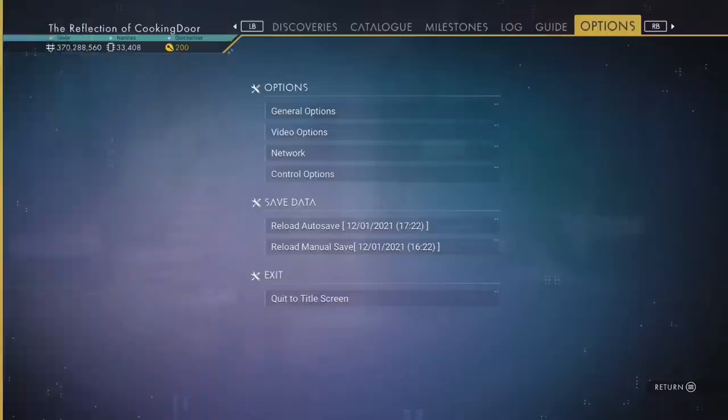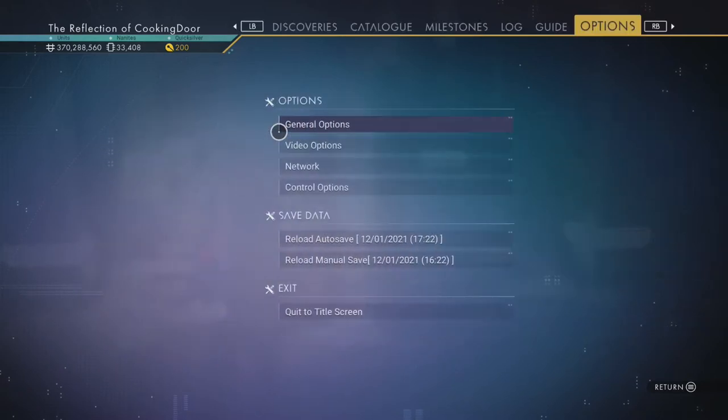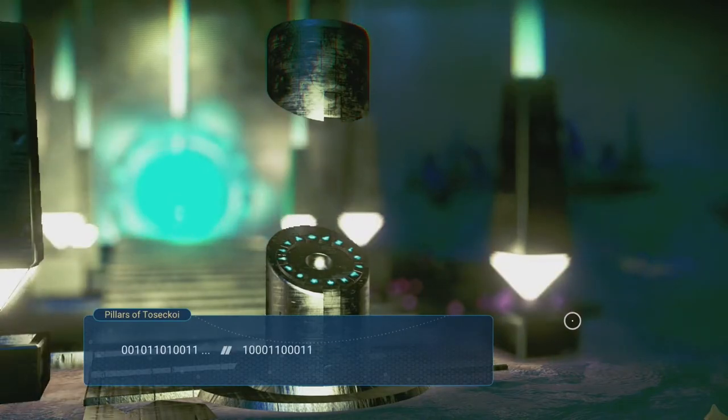First you want to make sure that multiplayer is disabled in the network settings. Once you've done that, head to a portal in the Euclid Galaxy and enter the following glyphs.